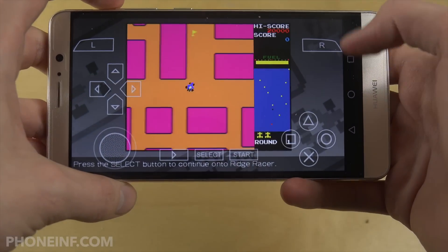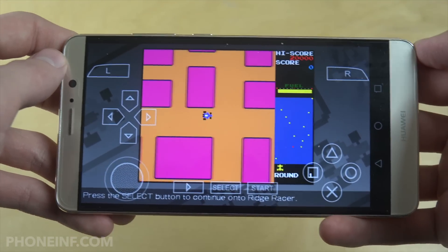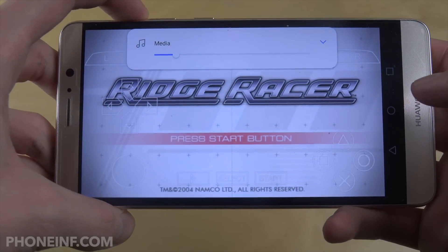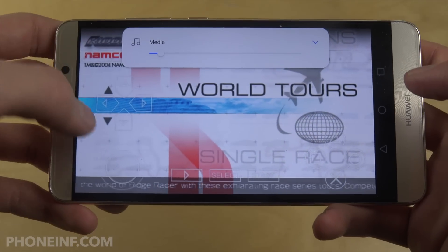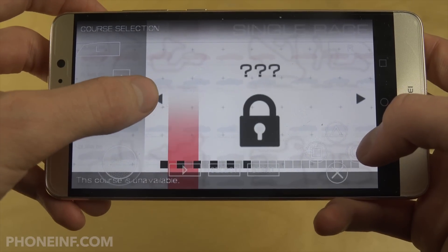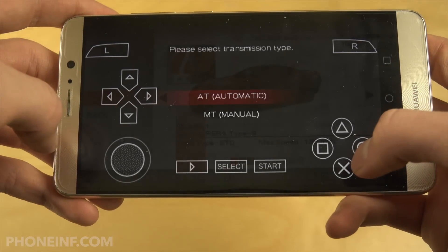The funny thing is when I first started up this game, I thought this was the game. It was like, is this Ridge Racer really? Did I download the wrong thing? Because I do remember playing Ridge Racer on the PSP 3000. You need to tap on select here. So I'm just going to jump straight into it. I'm just going to go to single race and you'll be able to select the different ones. I'm just going to go to default.